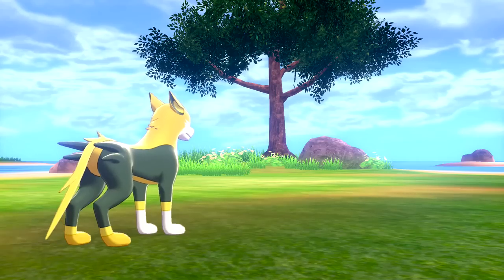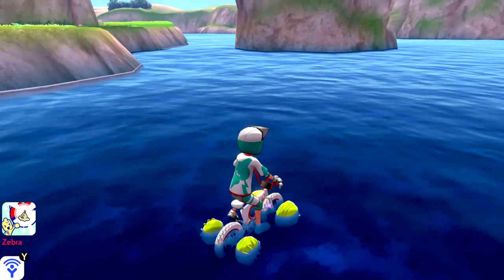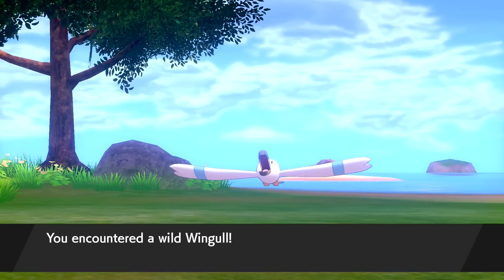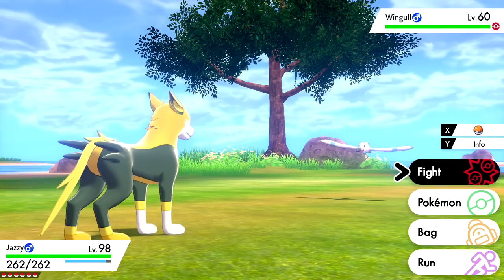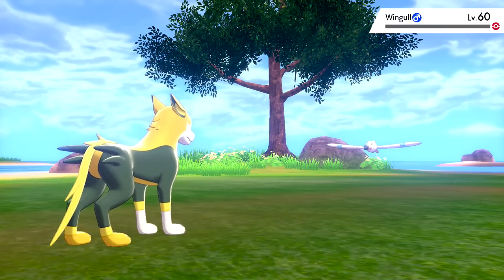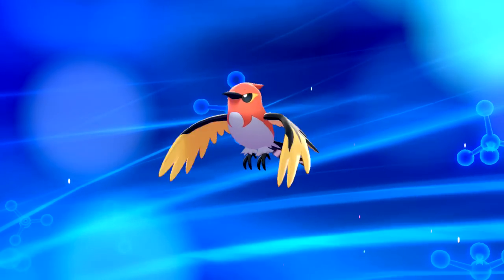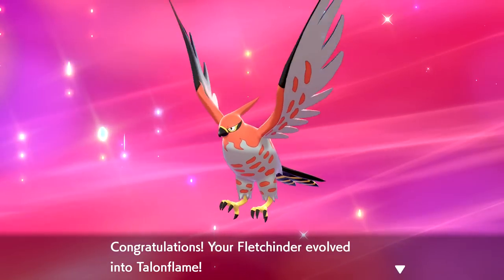I'm not going to worry about too many more Dynamax battles today, simply because they only give experience to the one Pokemon we use — they don't give experience to our entire team, which isn't the most productive for what we're trying to do. Here's Wingull. We'll knock it out — and this should be a level up for Fletchinder! Very nice. Fletchinder is evolving, and this should be the third and final evolution. Fletchinder evolved into Talonflame!